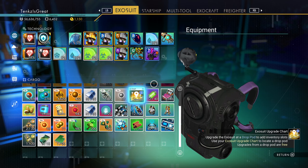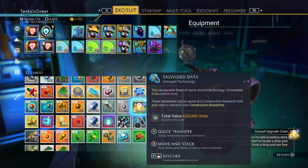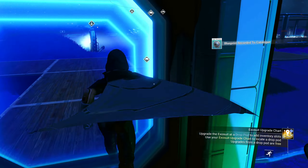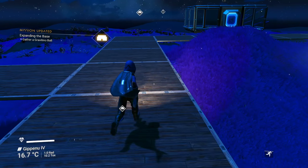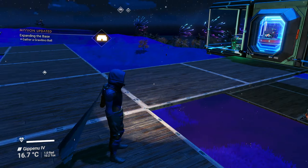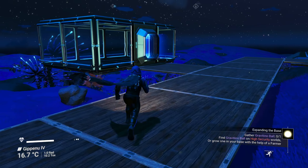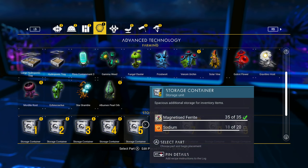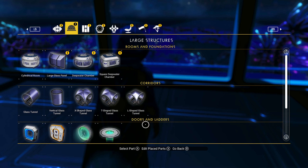I don't know if I have another Gravitino ball — I might have to go back to the ship. We got to go back to get that Mordite anyway. Unless we want to install the galactic trade terminal and see if we can buy one. Where do I want to install it? This was supposed to be my mansion — since I haven't done it yet, maybe I can install it here. We'll put the galactic trade terminal in my mansion.